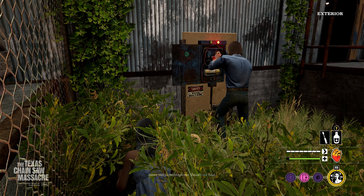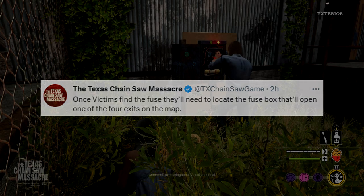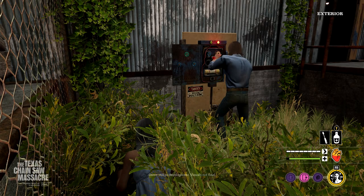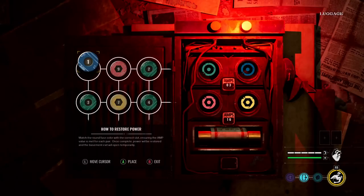Getting right into it, this one is again at the slaughterhouse map. We got Leland messing with the fuse box while Anna is hiding in the bushes or shrubs. The quote for this one: once victims find the fuse, they'll need to locate the fuse box that'll open one of the four exits on the map — so there are four total exits, each with their own objectives and way to escape. The detail around the slaughterhouse is very good; you can tell the place has been shut down for a long time, with overgrown vegetation giving off a very 'The Last of Us' kind of vibe.